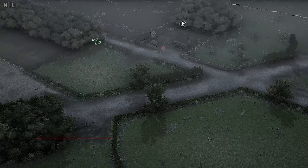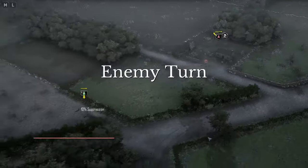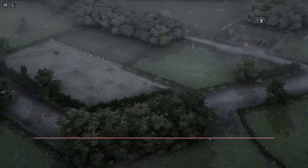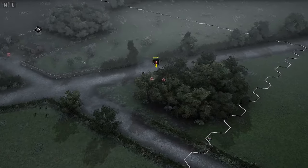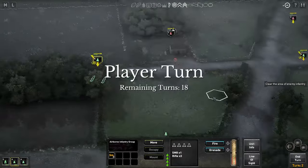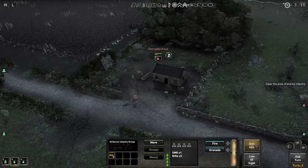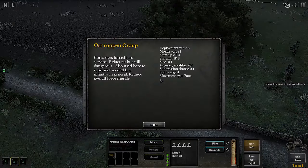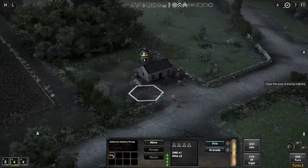So we're going to end the turn. Some guys in the house — and predictably they have returned fire at my Bren team over there, causing some suppression but no casualties. We have a two-man patrol over here. They've decided to move out of the woodland. We have three enemy in this house — I'm going to use the unit info tool. They're Osttruppen, so they're not particularly effective infantry. However, they're still dangerous, and they are in a building, which is going to make them very difficult to hit indeed.